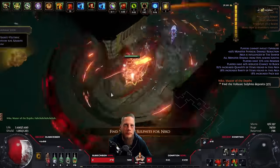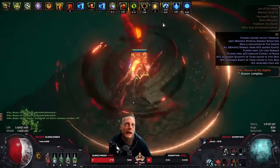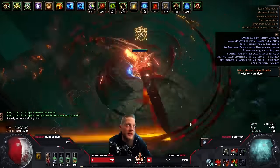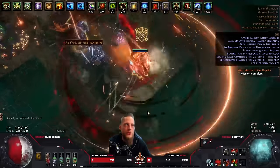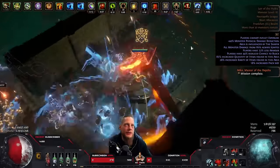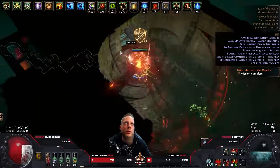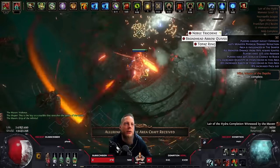We use Frost Blink to proc our Mana Storm Shield. There are ways to improve the build further — since Rage Vortex is snapshotting, you could use something like Face Breaker, or Ambush, which gives a ton of critical strike chance and multiplier for a buff that exerts your attacks. Since you can exert the attacks of Rage Vortex, you load it up and start the vortex and it lasts the entire duration, not just the two or three seconds.